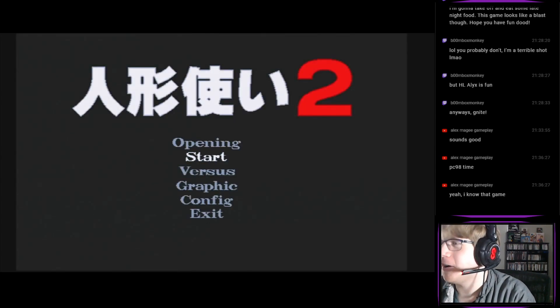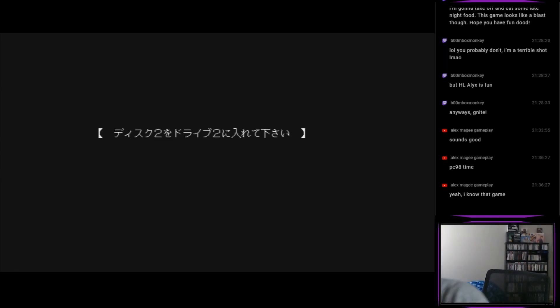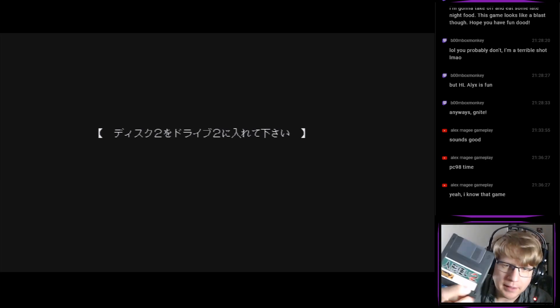Alright, so to watch the opening video we've got to put in disc 2. There are three disks for this game: disk 0, which is a basic boot disk, disk 1 that goes into slot 2 when you're playing the game, and whenever you load up a cutscene, you load up disk 2.